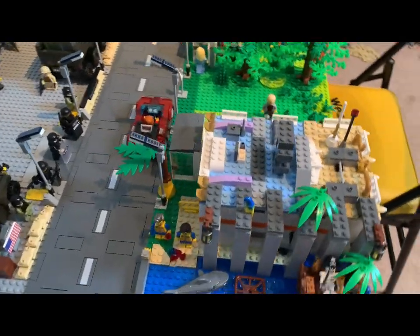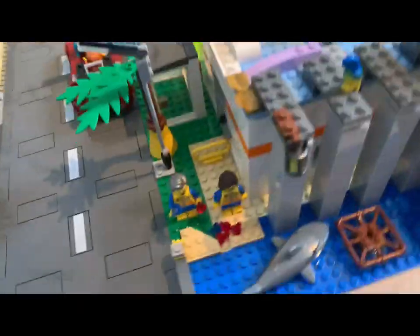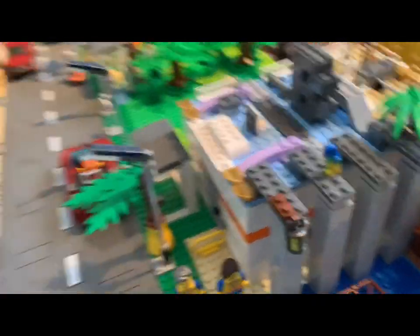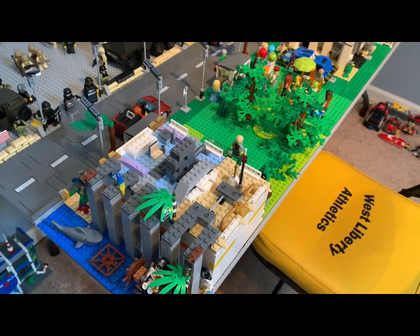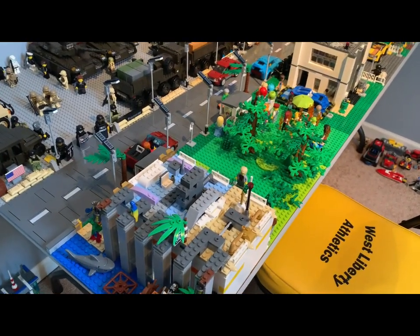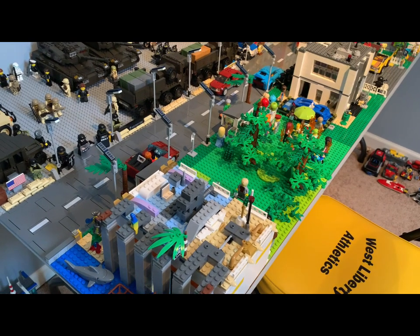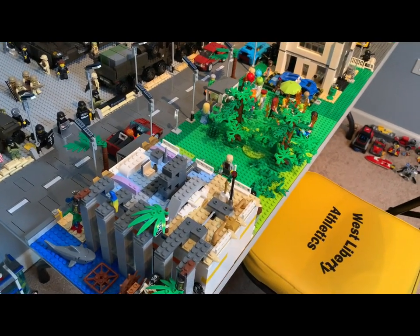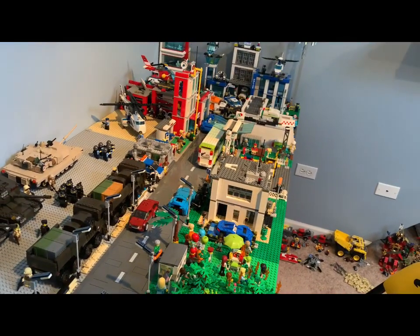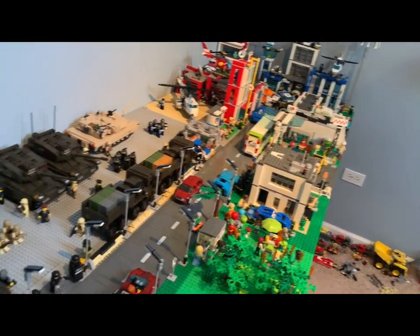This is the front of the bank — it looks kind of like a prison, but I'm running out of very specific pieces and I'm really only trying to use parts already in my collection. I don't want to go out and buy a bunch of stuff for buildings or projects in the city.